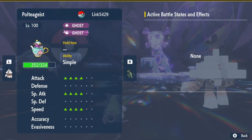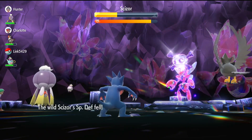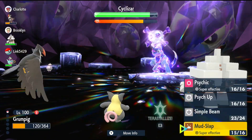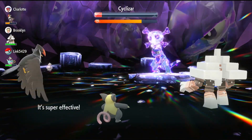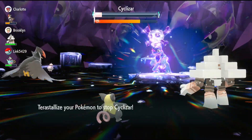Using Psych Up with Simple Beam, we were able to set up a massive Stored Power hit on just the second turn of the game. The time saved with Simple Beam is ideal for farming Raids as well. Using fewer moves every single Raid saves precious minutes. These minutes add up and allow the number of Raids you can complete per hour to go up significantly. Simple Beam support allows Stored Power users to complete Raids in almost half of the time.